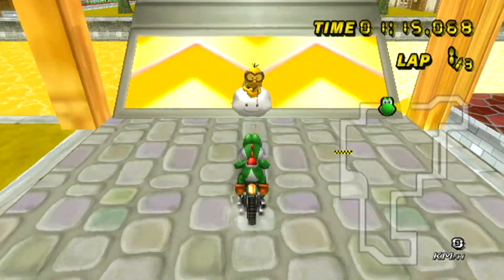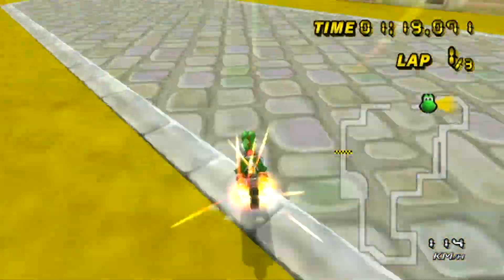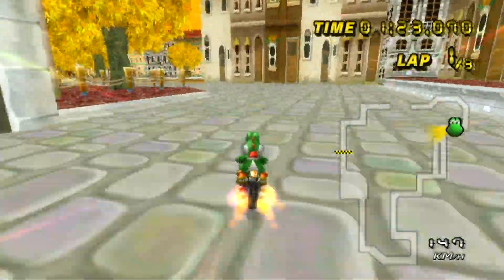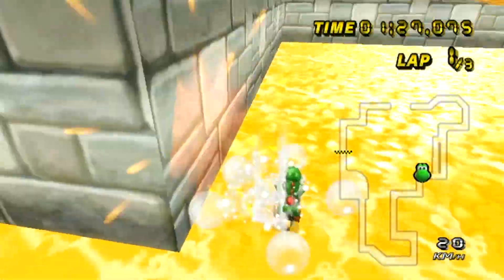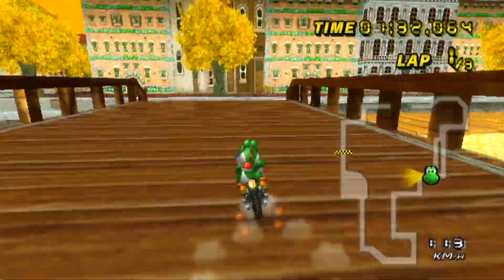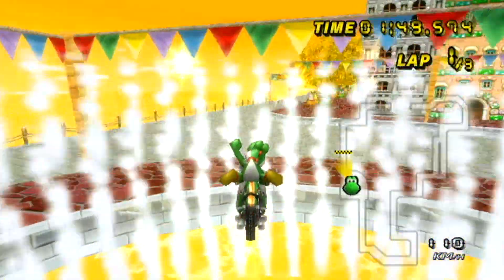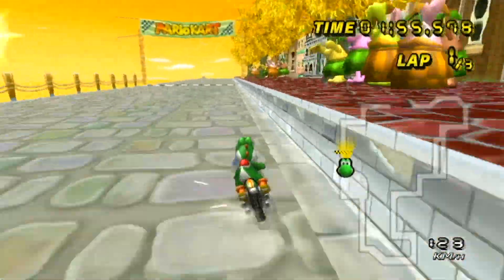Into the water we go. I'll just finish this lap. I wonder if you could skip that section by tricking off it — I don't think you can trick off it though. If you could, you could probably just skip the bridge altogether. Let's head into the fountain. Anyway, that's it for Concord Town. Let's head to the next track.